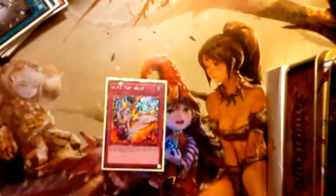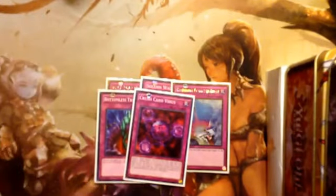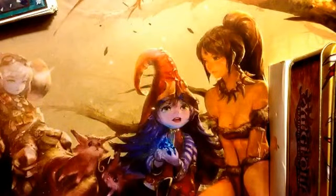For traps, in this version we're actually running traps: Void Trap Hole, Solemn Warning, Compulsory Evacuation Device, Bottomless Trap Hole, and Crush Card Virus. We have plenty of targets for Crush Card Virus — Peten the Dark Clown, Malicious, and three Plaguespreader Zombies — so we have quite a few targets to make it work.